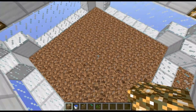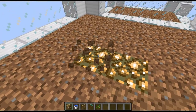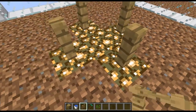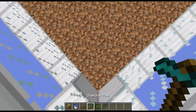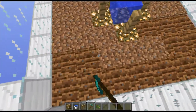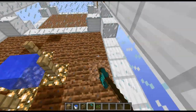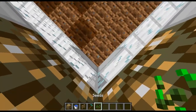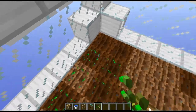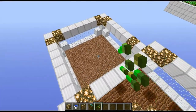Go to the middle block and place glowstone all around it, with oak fences around the side and a water bucket in the middle. Then till all of the ground and plant all your seeds. Put this exact same shape onto the other platform as well.